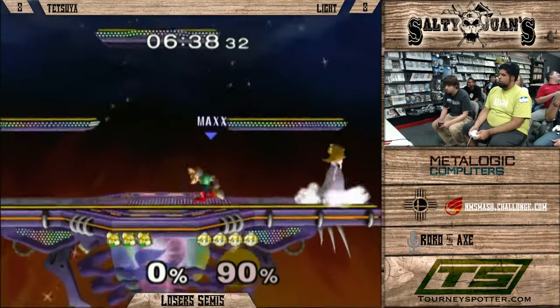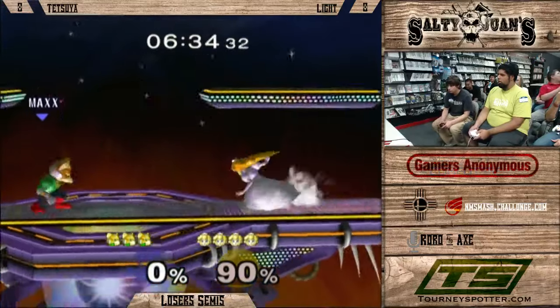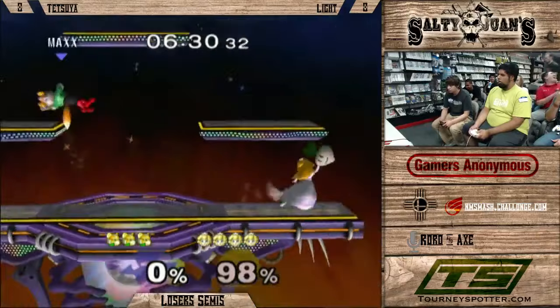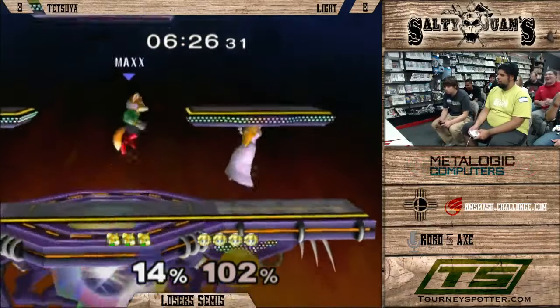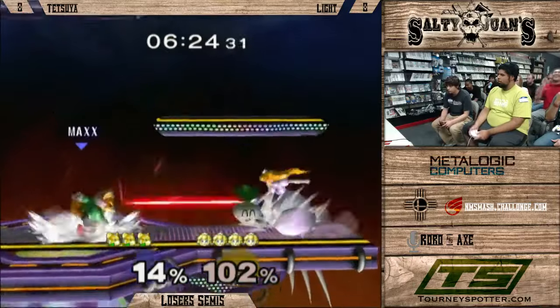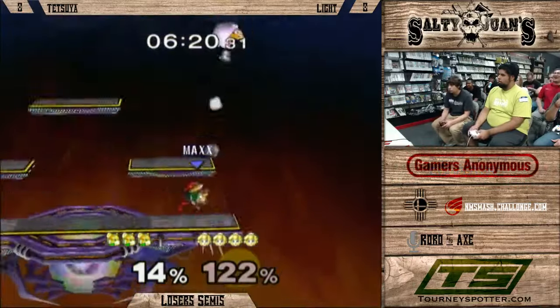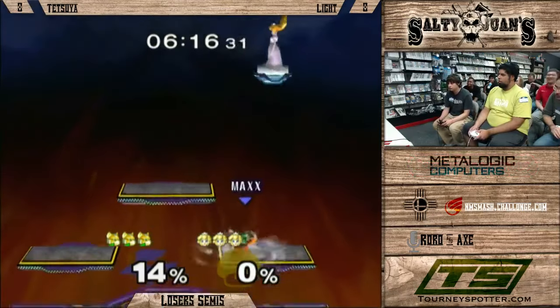Tetsuya's got him in an edge guard situation, but Light is really good with his umbrella recovering. He does like a little tiny air dash dance with his umbrella, and although it's very subtle and tiny, it's enough to throw you off. At any point he can move forward, back, or down really quickly. Nice up smash — really nice. Just sneaks right into the fair.